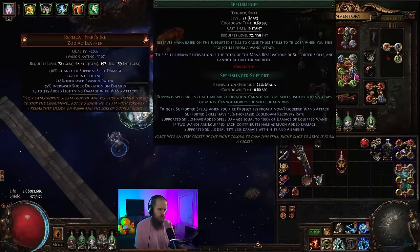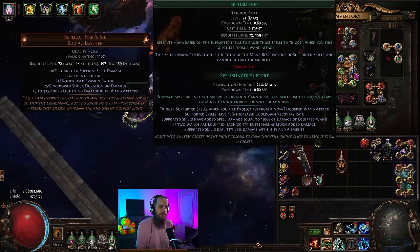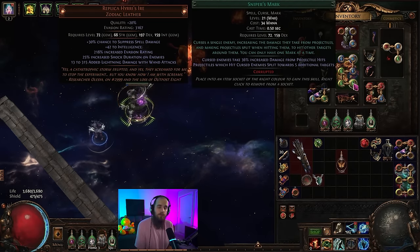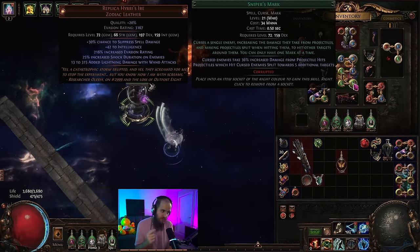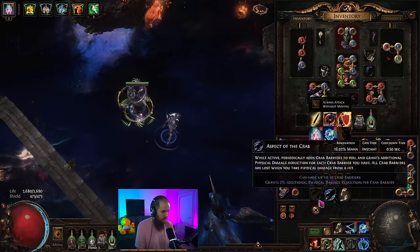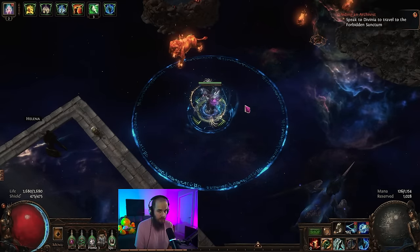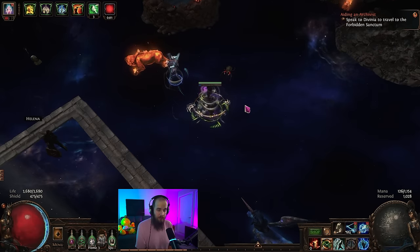One final big change is that we are using Spellslinger now. There's one really big upside and one really big downside. One of the upsides is that Spellslinger will allow us to apply our mark — which is the main reason we're using this link — to anything, including random blue and white mobs. If you've been doing some random mapping, you might have noticed that occasionally you'll run into a super powerful blue mob that's essentially just impossible to kill. This fixes that because it auto-marks those targets.